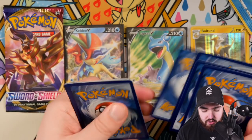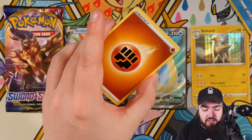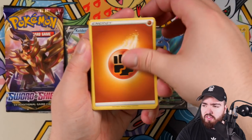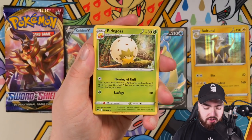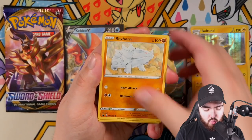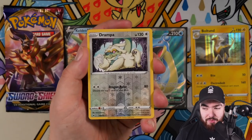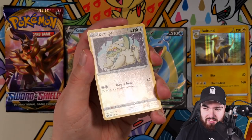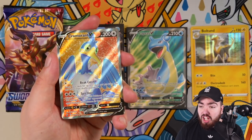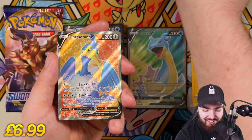Alright, Fighting Energy. Rhydon, Eldegoss, Air Balloon, Grookey, Sobble, Rhyhorn, Roselia, Ferro Seed, reverse holo Drampa — which is a rare. And the final card is — we've got two full arts in one box! We got a full art Cramorant! Let's go baby! Let's go! Yes! Do I have Cramorant already? Let me get my binder, ladies and gentlemen.